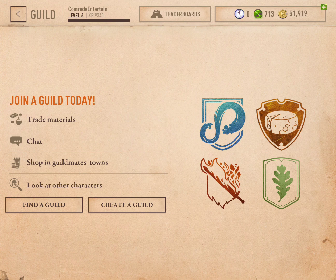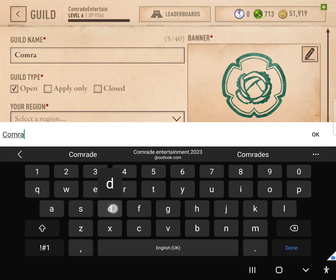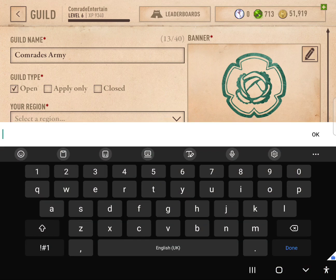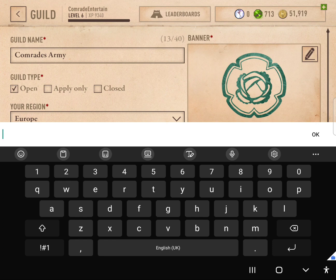So we can either find a guild or create a guild. I think I might create one. We can choose whether it's invite only or if anyone can join. We select our region, so I'm going to say Europe. Now we can add a description as well.